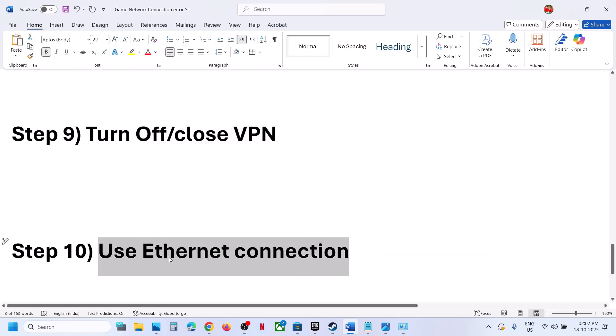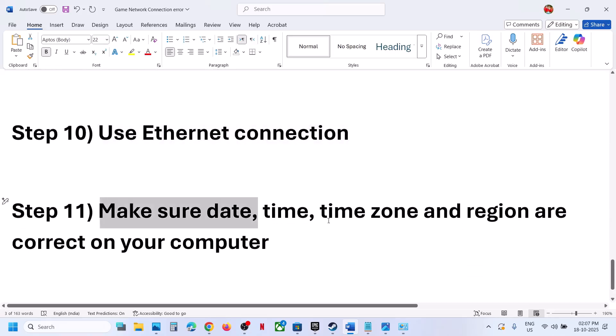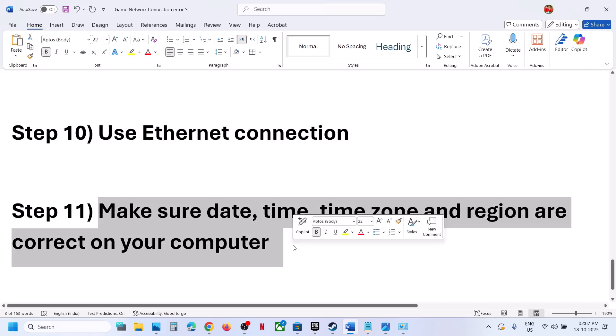The next step is to use an Ethernet connection. If your computer has an Ethernet port and you have an Ethernet cable, use the wired connection and then check.